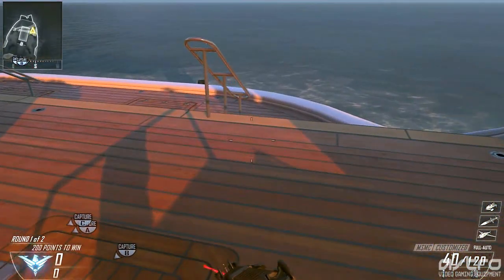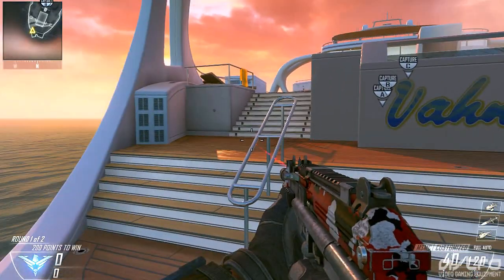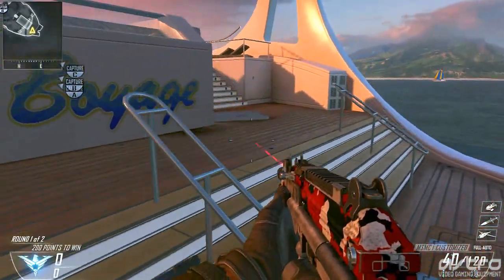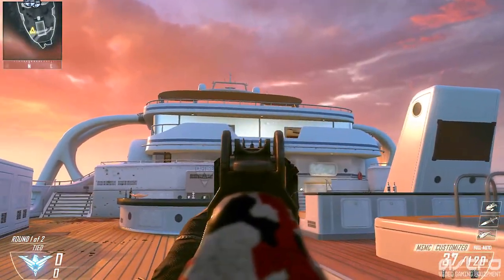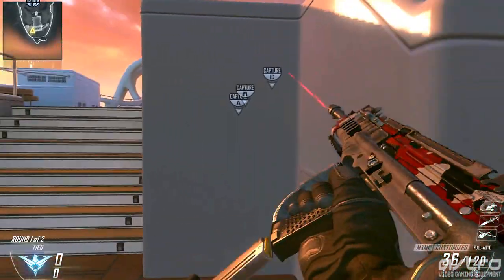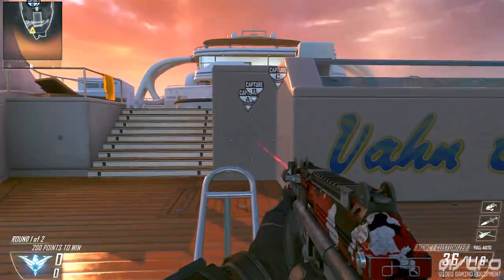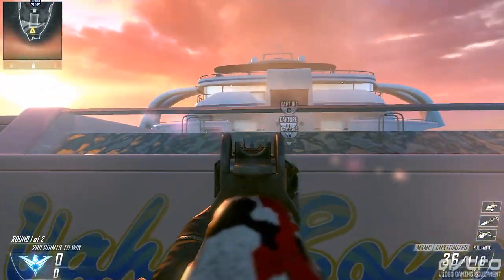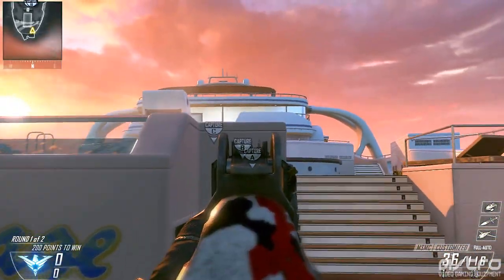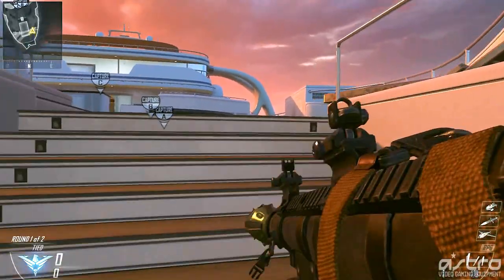Back here in the back of the boat there are a couple of spots. Number one — you can jump back on these dinghies, which is completely useless, but these railings here are not useless. If you're ever spawned back here and spawn-trapped with somebody up on the balcony, instead of running up where he has the full advantage, you can hop up on these railings and ease your way up to take them out — from the middle or from the right side. All of these are pretty good for taking out a camper on that balcony.